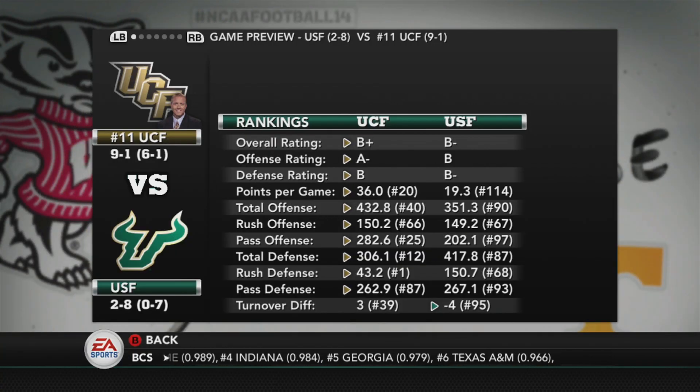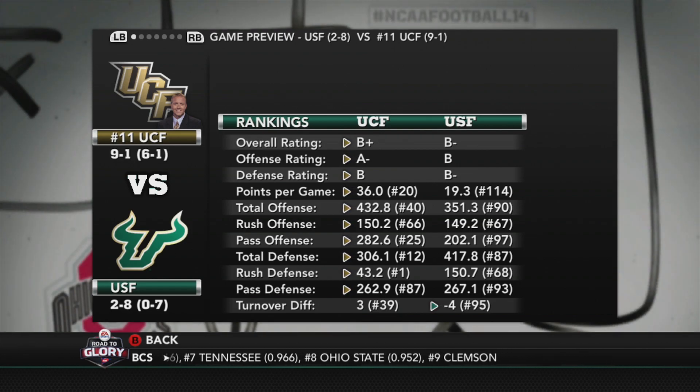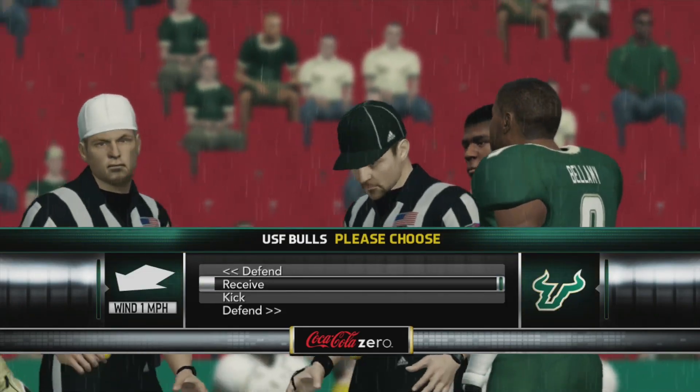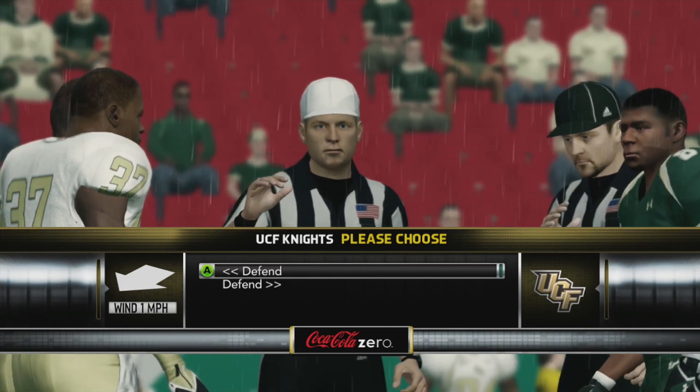Welcome back to the RTG. Today we're taking on USF. They're 2-8, 0-7 in the American. B, B and B-minus. Should be a pretty easy game for us. It is on the road and it's a rivalry game, but I'm thinking we're going to come in ready. We lose the coin toss — USF going to kick it, so we're getting the ball first.